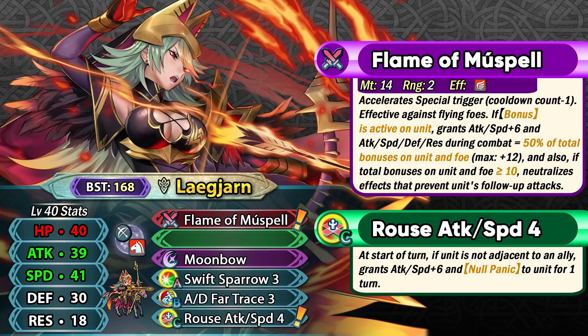Ascended Legion ends up being a really strong bow cavalier with amazing offenses — 39 base attack and 41 base speed — and she can get really physically bulky with this weapon. Rouse Attack Speed 4 is a new line of skill that not only gives you visible buffs but also gives you the Null Panic effect. This is really exciting because Lagern's weapon wants her to have visible buffs, and Panic is one of the annoying things for weapons like these. However, it's not going to be as easy to use in Aether Raids defense because units will be beside each other on turn 1.